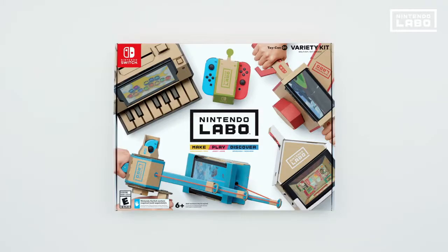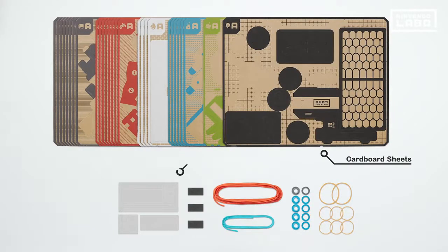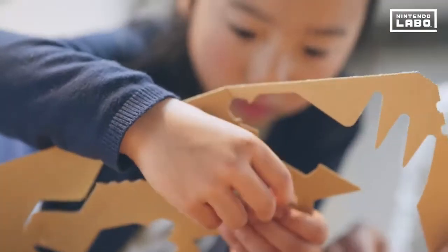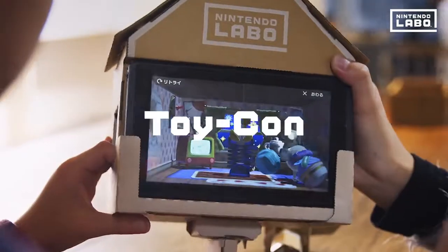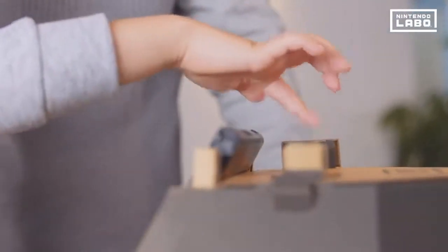Nintendo Labo Variety Kit. Right out of the box, Nintendo Labo offers many cardboard sheets and the game software. With these sheets, you can make your own cardboard toy controllers. Toy-Con creations come in a variety of shapes with different activities to enjoy.